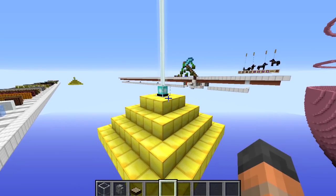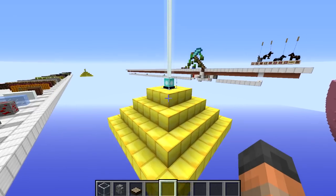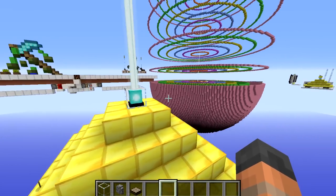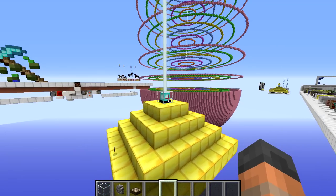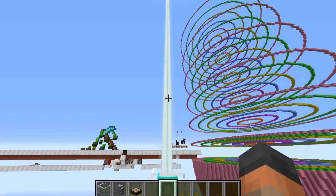Hello everybody and welcome back to another episode of Minecraft Mythbusting. This episode we are going to look into something which isn't really a myth but was suggested in the comments on the last video. I think it is a very useful thing to know, and that is what blocks can we place above a beacon without the beam breaking.